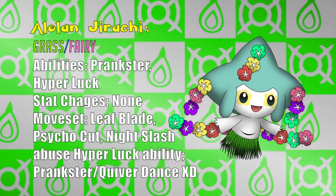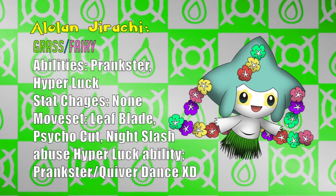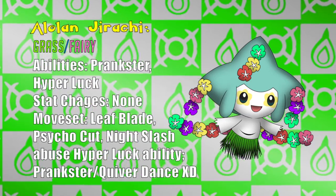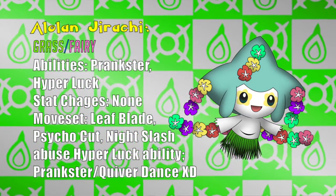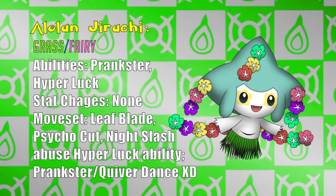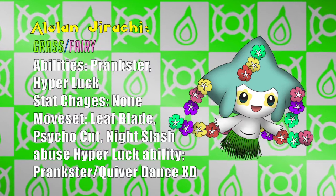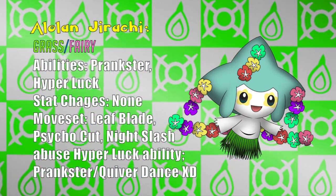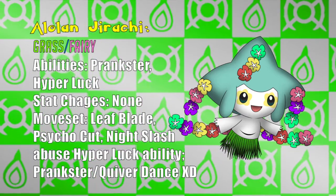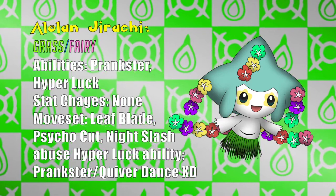Its abilities help compensate for some of the new weaknesses that Alolan Jirachi would inevitably face — going from being immune to Poison-type moves to now being four times weak to it, and with a new Steel-type weakness. But paired with Leaf Blade, Psycho Cut, and perhaps even Night Slash, Hyperluck would be an impenetrable force, especially once Scope Lens was equipped. I'm talking 100% critical hit ratio. Prankster would make it a better Whimsicott that has the possibility of stalling because of its better stats.